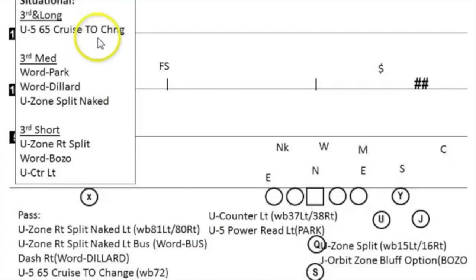Our situationals: we have 65 cruise, takeoff change, and third and long. Third and medium, we could go with Word Park, Word Dillard, or U-zone split naked. Third and short, we have U-zone right split, Word Bozo, and U-counter left.